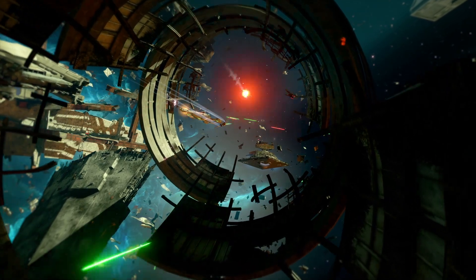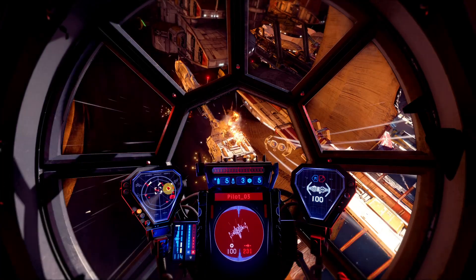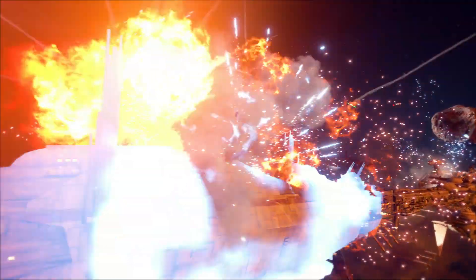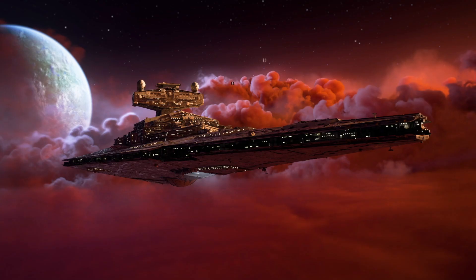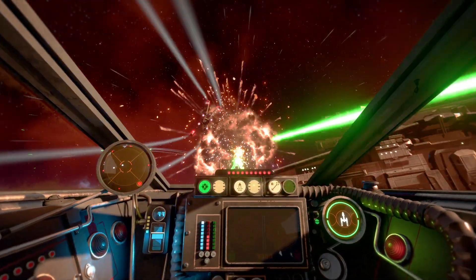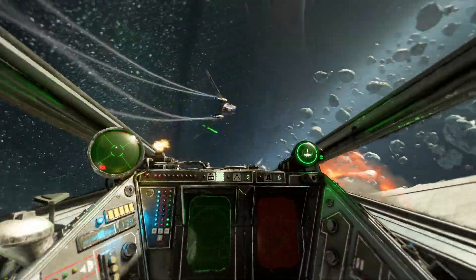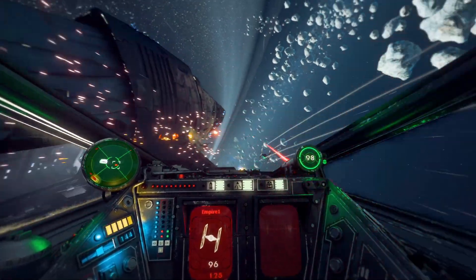First, push the front line by winning the dogfight in the center of the map. Next, attack or defend two medium-sized capital ships. And finally, the ultimate goal: target and destroy the subsystems of your opponent's massive flagship and take it down. Shields are disabled. At each phase, your squadron either pushes the line forward or falls back to defend — it's your squadron's choice of how to play.